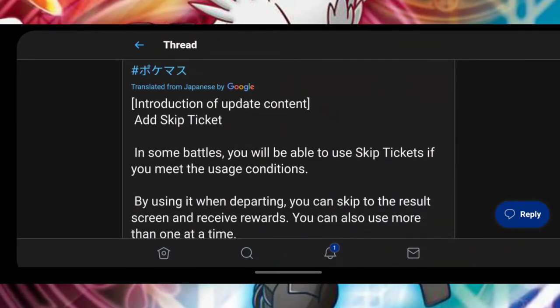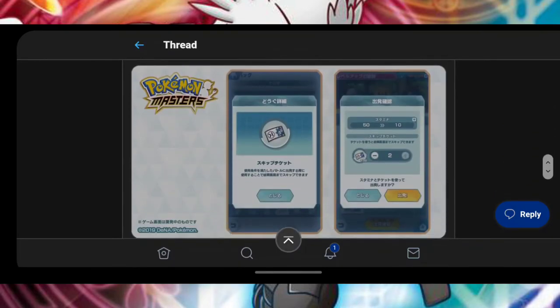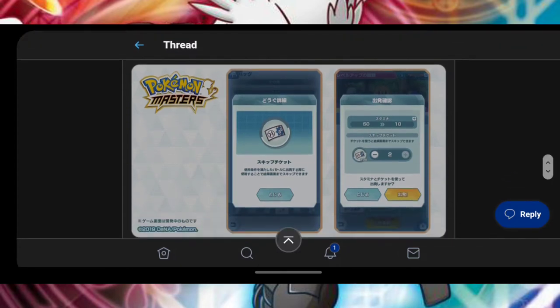Add skip ticket. In some battles, you will be able to use skip tickets if you meet the usage conditions. Obviously, if the stage costs, let's say for example 10 stamina, and you don't have 10 stamina because your player rank isn't high enough, you won't be able to do the stage, so you're gonna have to level up in order to play that stage, let alone use the skip ticket.